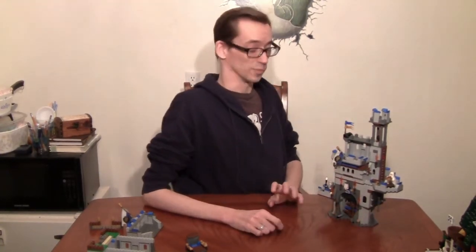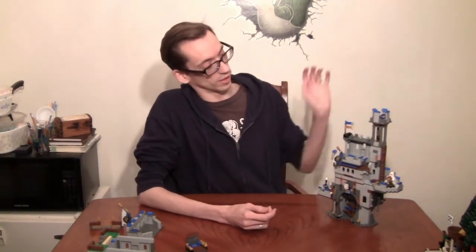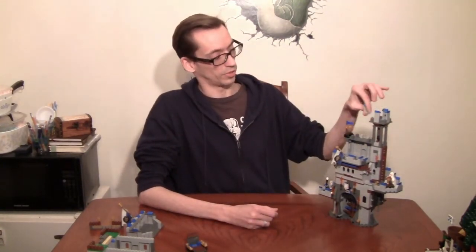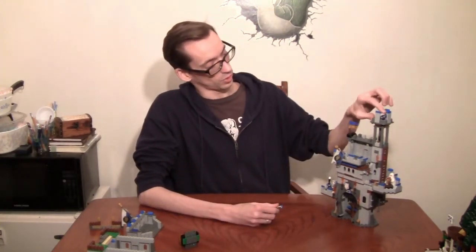If you have a dice that is rolling particularly well, you can showcase it to the rest of the table by putting it in the tower at the top and letting everyone know how amazing your dice is — that's your special dice. If you don't have incredibly thin fingers like me, you can just pull one of these pieces off and pull it out that way.